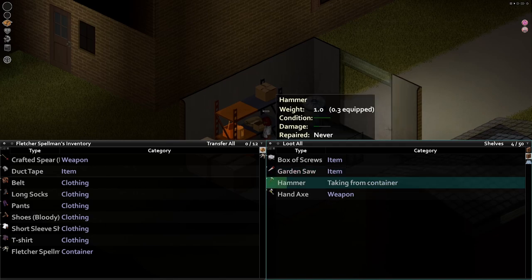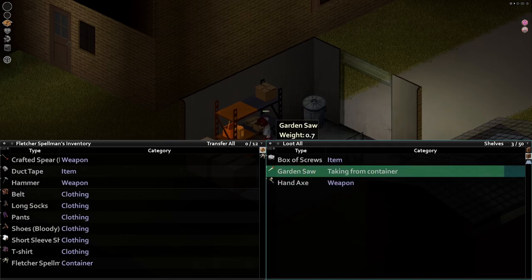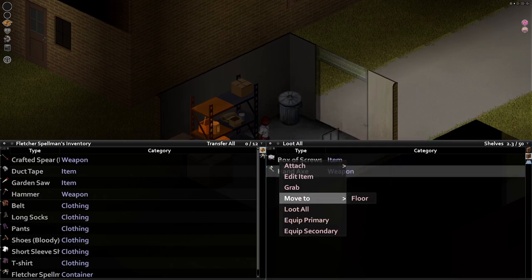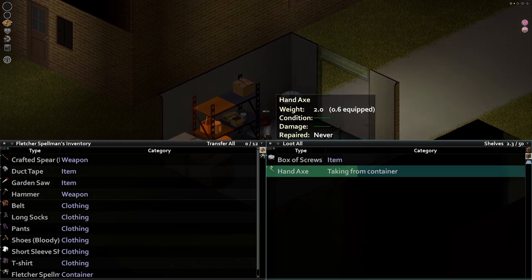A silver lining for the slower looting is that while scrolling through containers, you will always check those freezers. Maybe it's just a me problem, but I always forget to check the freezers, and it was a nice bonus to find so much ice cream.